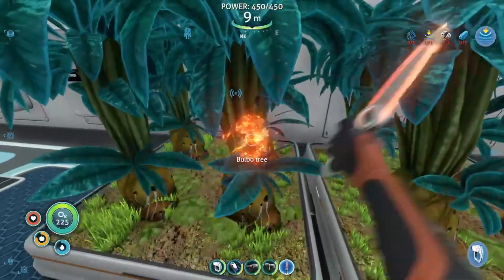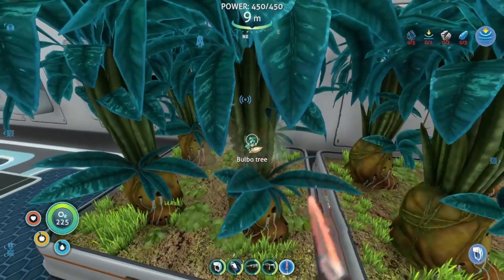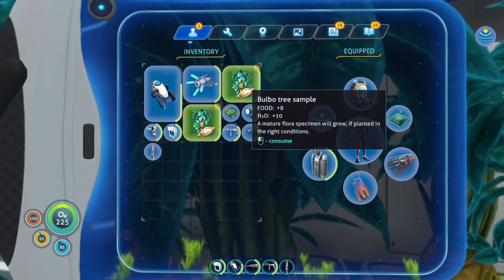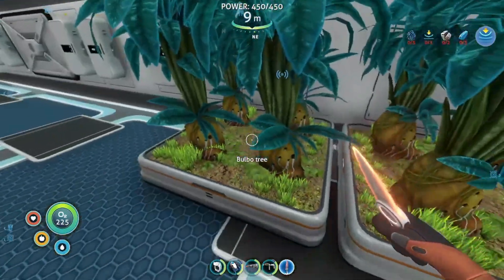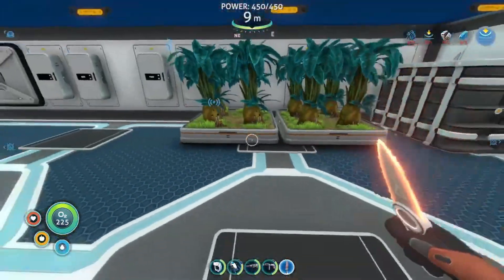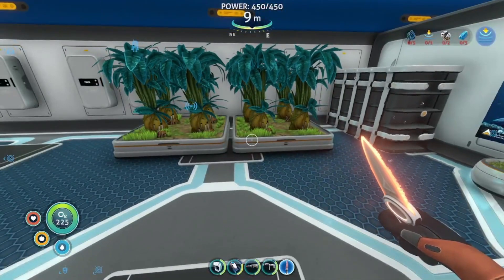The first way you can get infinite water is bubble trees, or whatever food source you have — you can just grab them and they give eight food and 10 H2O, or whatever your plant gives. Hopefully it's a good one to get you water. But let's say you want to go far away or deep down into the ocean.